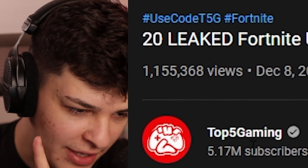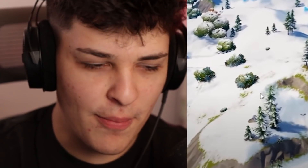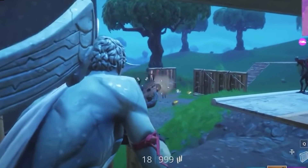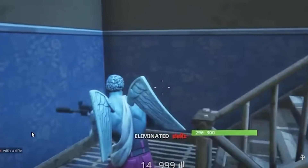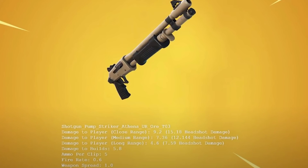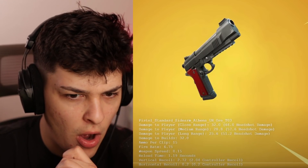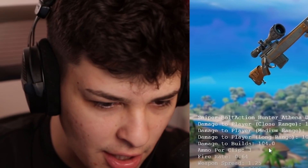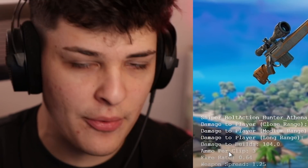Now the leaked weapons — this is exciting stuff, coming from a reliable source, Top 5 Gaming. All the weapons in Chapter 3 are brand new, and there are almost no items left from Chapter 2. We'll be getting mythic versions very soon, including the pump, auto shotgun, the pistol, and the Ranger AR. There will also be a mythic sniper rifle — it's like confirmed, they found it in the code already.